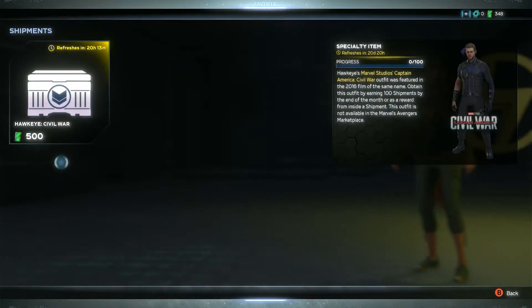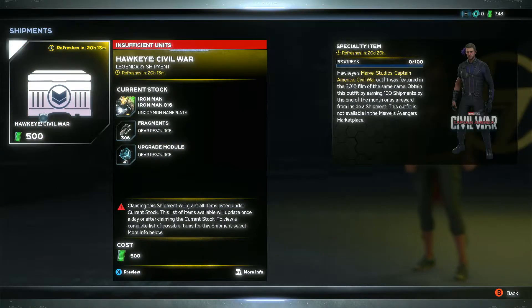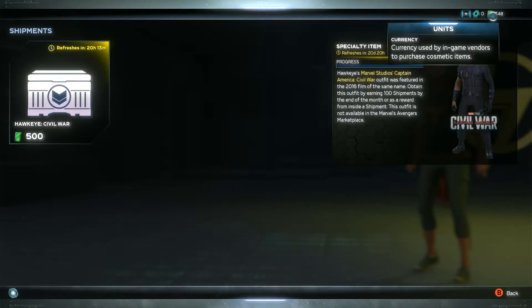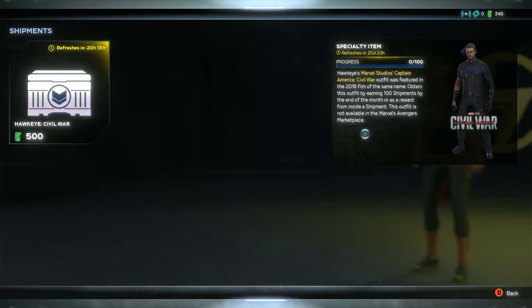You've got shipments. These shipments refresh every 20 or 24 hours. Hawkeye's Civil War costs 500 units - units being the currency used by in-game vendors. It's a specialty item, progress is 1 of 100 - Hawkeye's Marvel Studios Captain America Civil War outfit. So it's an outfit set.